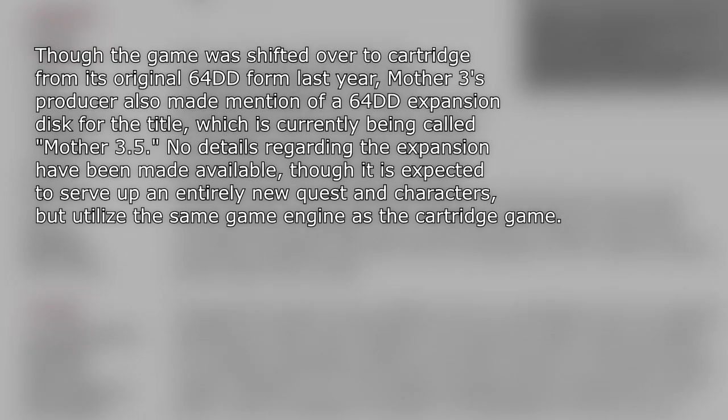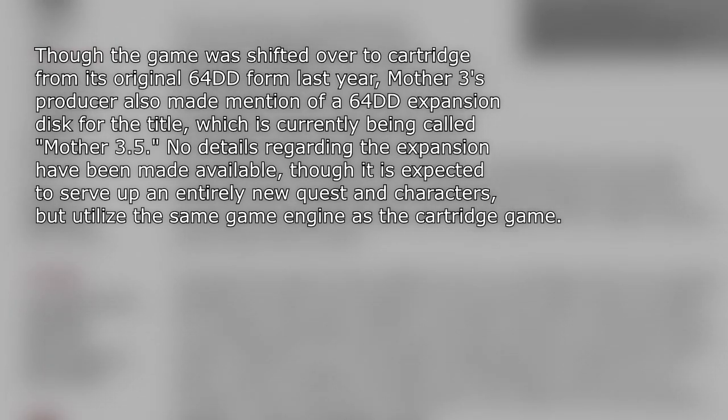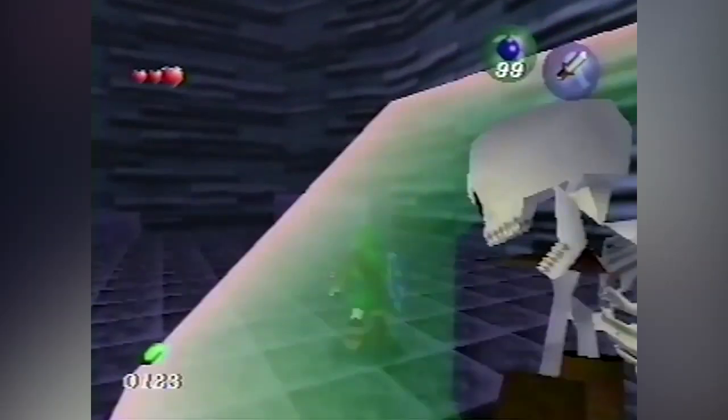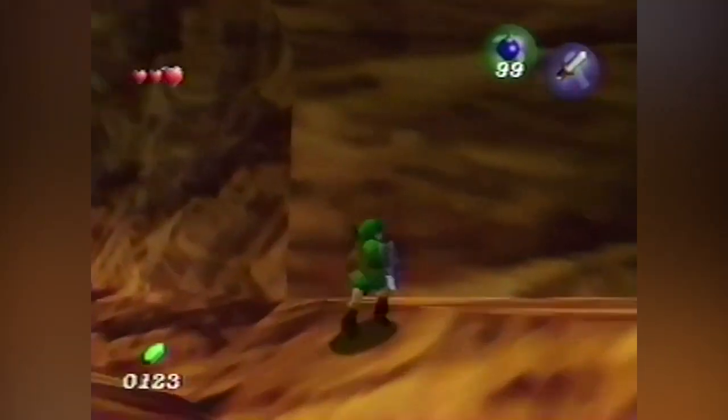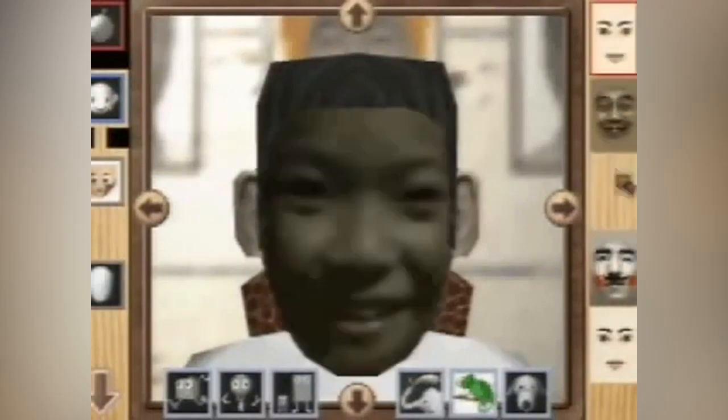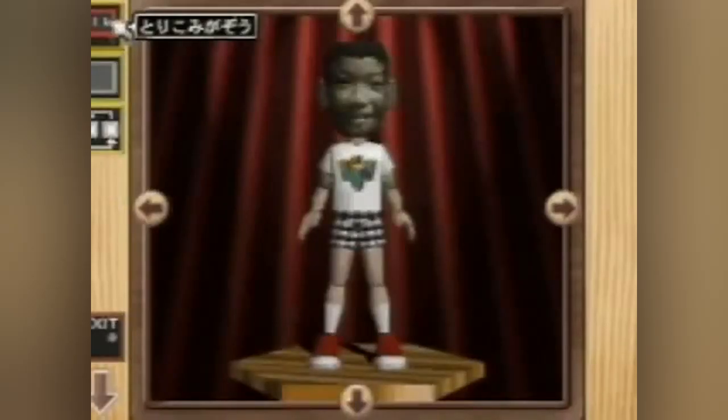No details regarding the expansion were made available, though it was expected to serve up an entirely new quest and characters, utilizing the same game engine as the cartridge game. Many of the concepts theorized for Ura Zelda in the original 64DD version of Ocarina of Time were also pushed onto this, along with the original 64DD version of Mother 3. Alongside this was connectivity with Mario Artist Paint Studio, where the player would be able to put their face onto the in-game characters — commonly associated with a small child named Hiroki, who was actually the winner of a contest to be in Mother 3.